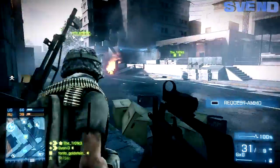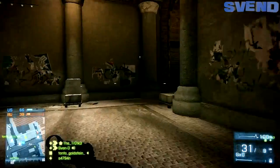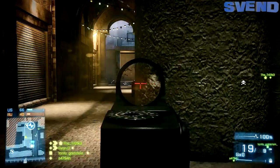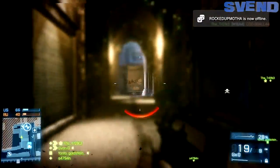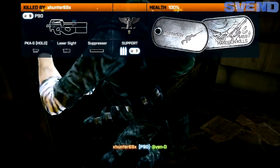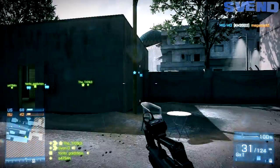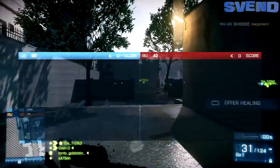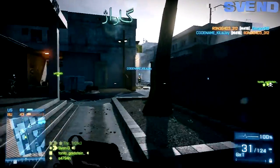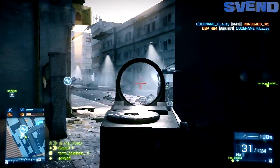Testing in close quarters proved the current aim assist to be inadequate in tight quarters. This is a global change and will improve the effectiveness of aim assist for all modes and maps — aim assist over distance is still significantly less effective. This is console only, as aim assist is not present on PC, and you can also turn it off on console. I imagine that's something they did specifically for the Close Quarters DLC — pretty cool, though I never really noticed it to be much of an issue.